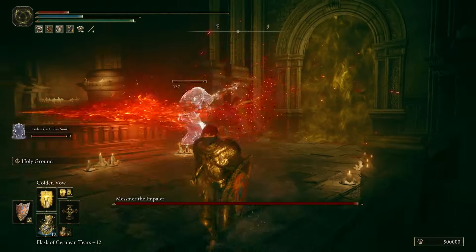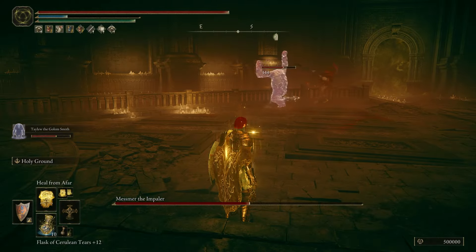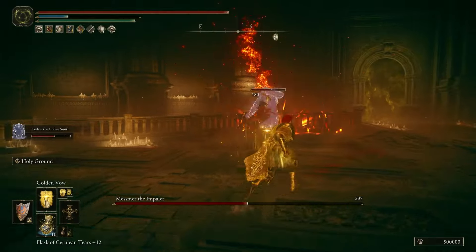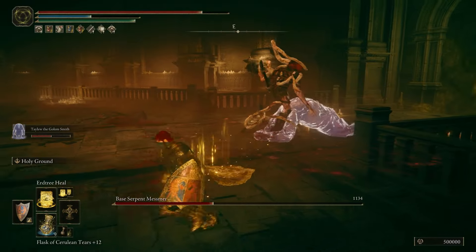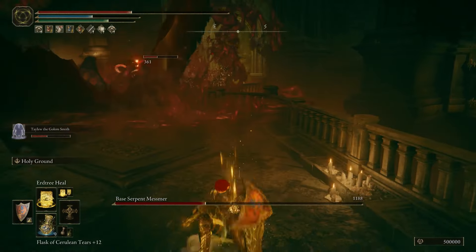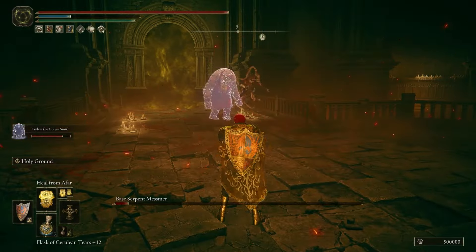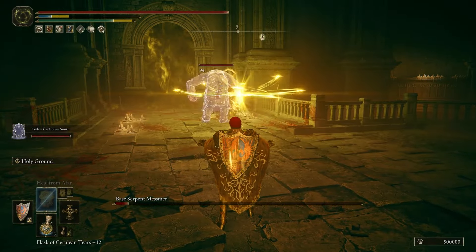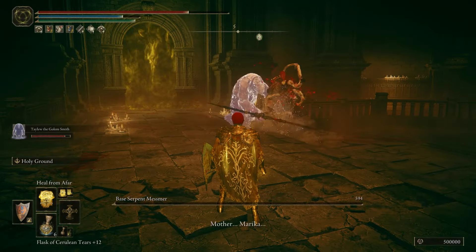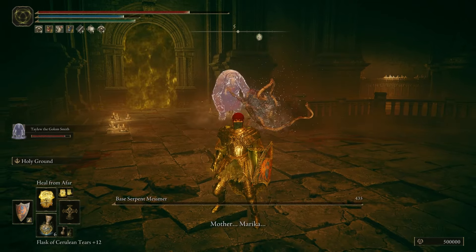Taliu gets staggered very often, but this is compensated by the fact that he never flinches. Whereas some other spirit ashes would get flung around during some of Mesmer's combos, he just stood there and took it all to the face. If a stagger didn't proc, this would sometimes mean that he could punch Mesmer in the face during one of his combos — impressive stuff. My strategy was pretty much the same: just stay away with Heals from Afar unless I needed to apply buffs. Six and a half minutes later, Mesmer was down. So far, Taliu had beaten every single boss on his first attempt.